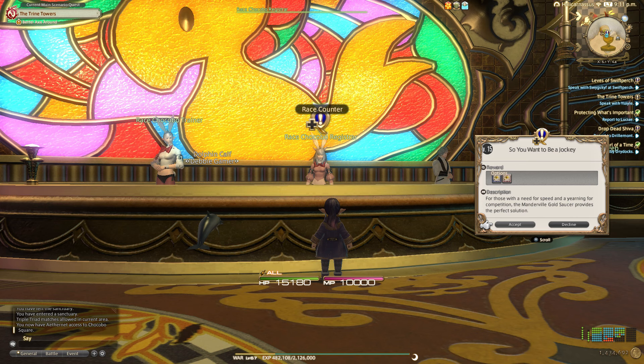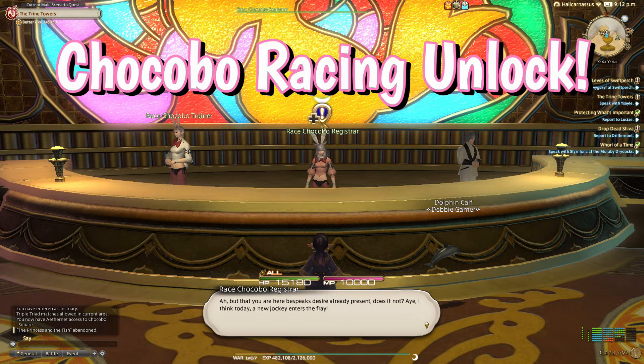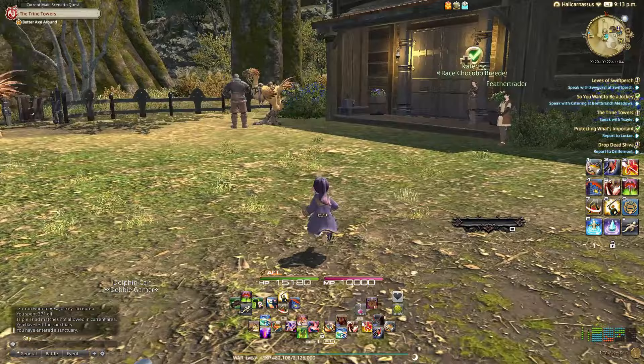Chocobo racing unlock. Chocobo racing can be unlocked by completing the quest 'So You Want to Be a Jockey' from the Race Chocobo Registrar in the Gold Saucer in Chocobo Square. Speak with Catering at Bent Branch Meadows to progress the quest and complete 'So You Think You Can Ride This Chocobo' to unlock racing. Before you can race a chocobo, however, you will need to register it.